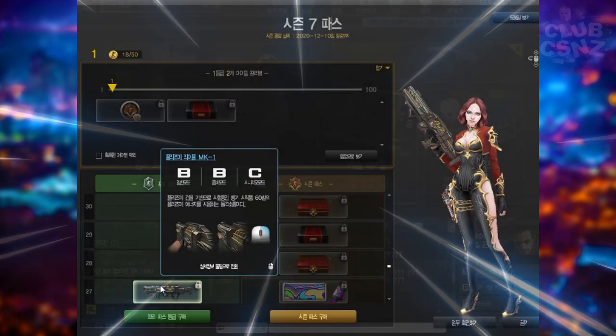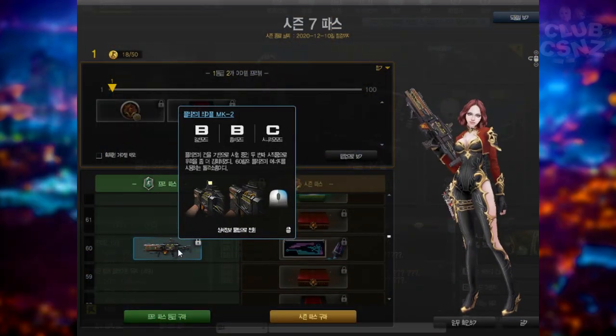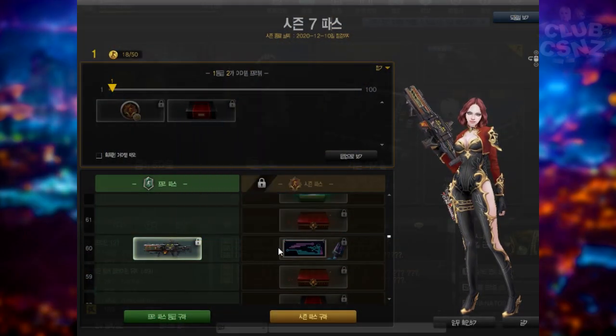Season 7 weapon spotlight — we are talking about the plasma rifle. Since it is quite difficult to obtain, we are demonstrating the gameplay and full descriptions of this weapon.